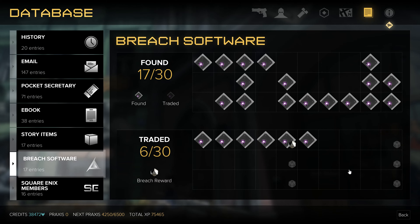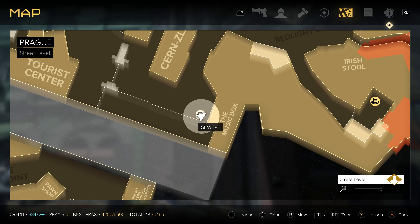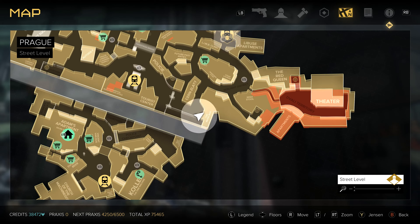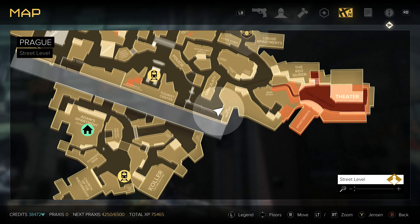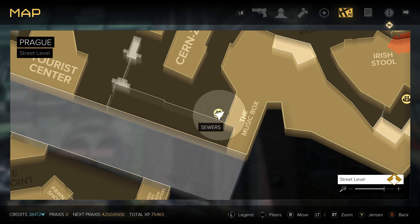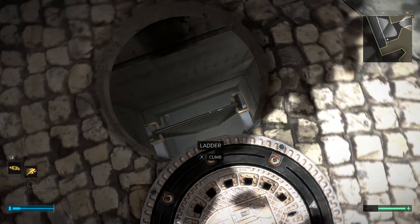Breach software number 24 can be found out in Prague. You're gonna need to head over here to where the music box is — there's a better perspective of things. The music box is right here, and you're looking for this sewer entrance. Once you find it, go ahead and climb down the ladder.